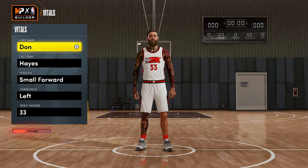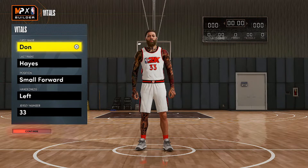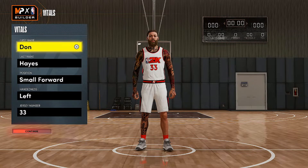This build is so crazy. Every build I make is OP, every build I make is different, but they got a similarity somewhere. This build right here — I took a big sacrifice just to make this character, just so I could have that 99. This is a sacrifice I never thought I would make. I've never had to sacrifice like this on any other 2K.